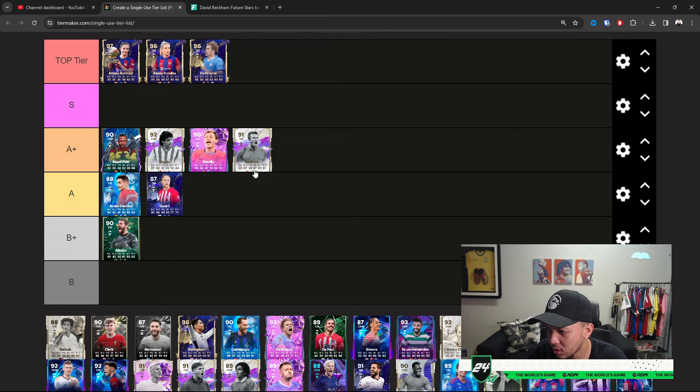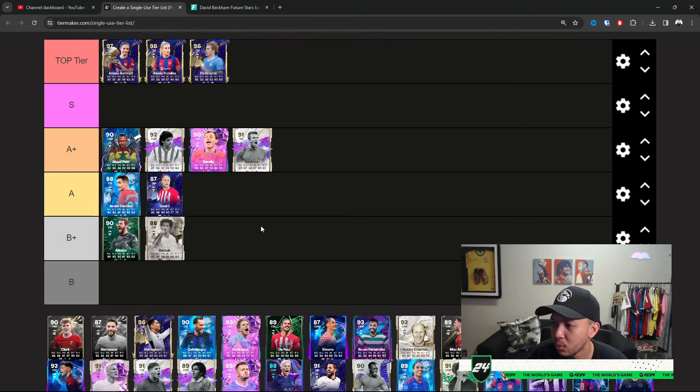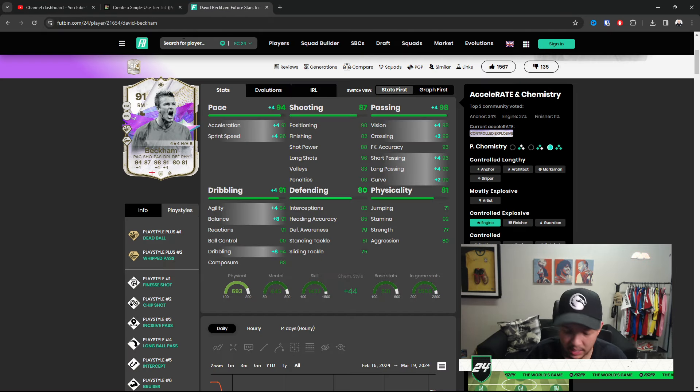Looking at a couple of adjustments — Bargeo is okay, there are better options. Arreira stays where he is. We got Balak: probably one of the worst-valued cards in the game, not great meta-wise. I haven't really versed him that much but people who have used him absolutely hate him — lanky, no meta qualities in my personal opinion. He used to be good, though.